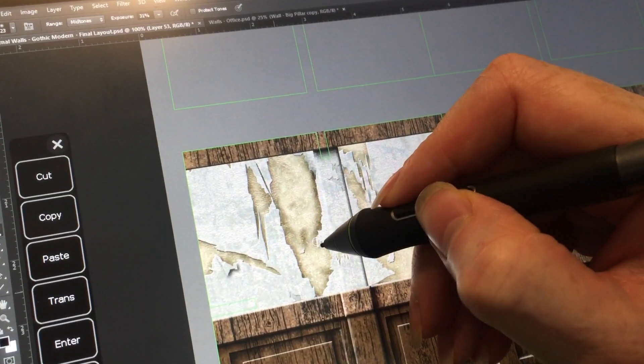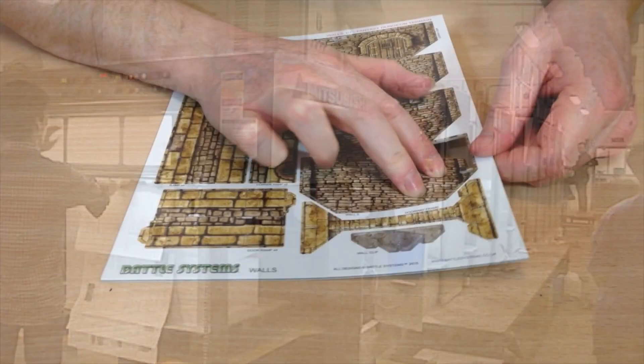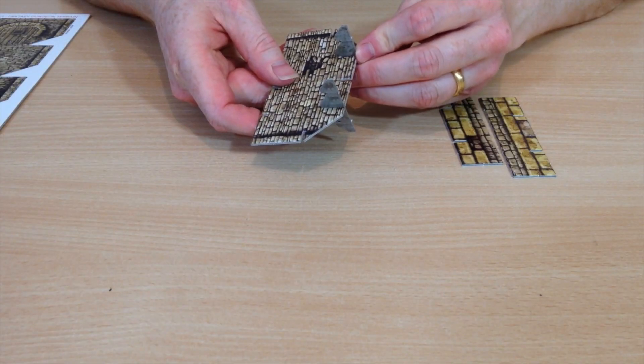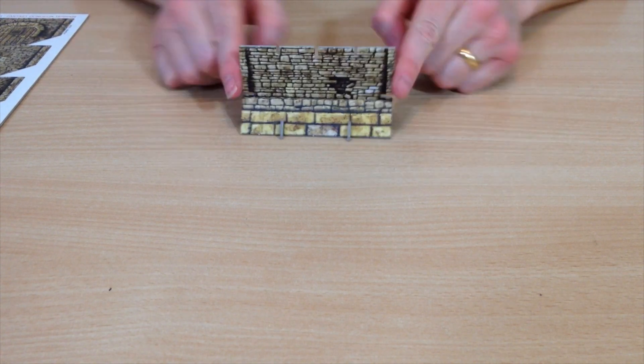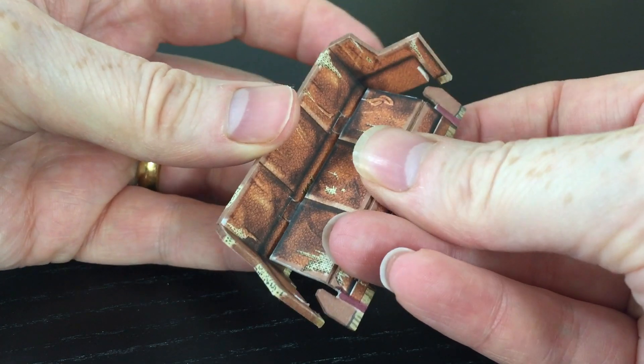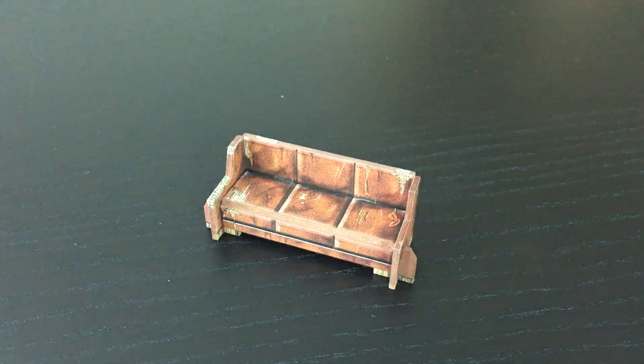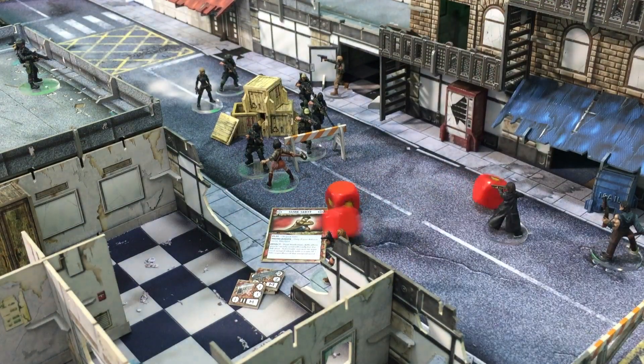We've spent some serious time developing how we produce our terrain over the last few years. The feedback on improvements made to our fantasy terrain was unanimous — it was the most easy to assemble — and we pushed this forward for our Urban Apocalypse. It's not just easy to assemble but also easy to use whilst in game.